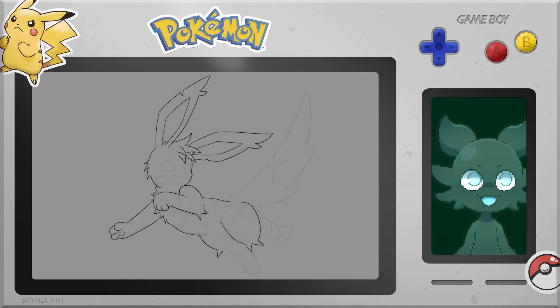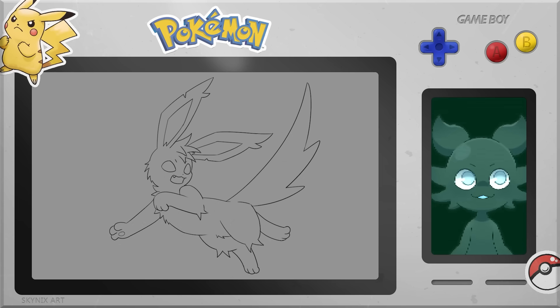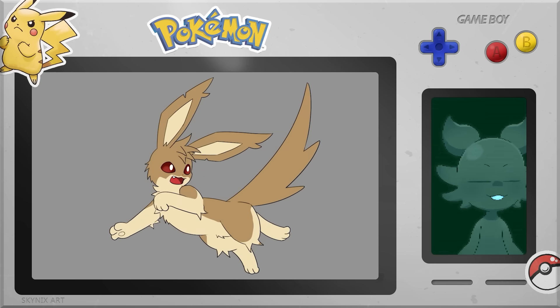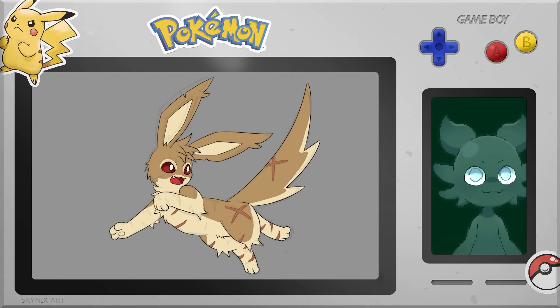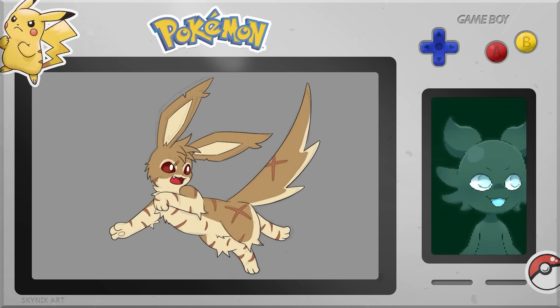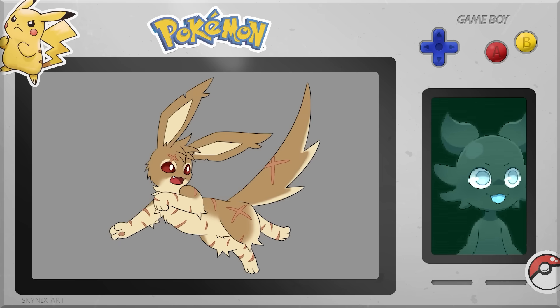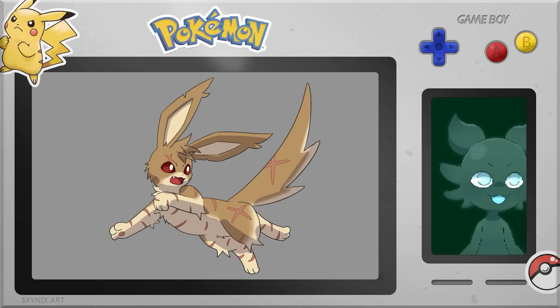I obviously wanted this design to look like it could rough house and fight, so I trimmed some of Eevee's fur and made it a bit rougher. I also extended its tail to make it more sword-like, so it could potentially use it in battle as a weapon. I kept the brown colors of Eevee, because I think that color suits the fighting type. Red felt too much like a fire type color, so I went with brown. I also gave it a cool white pattern down its belly and legs, and I really like how that turned out.